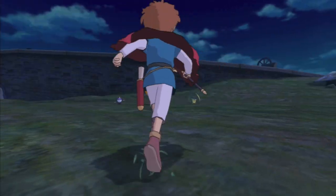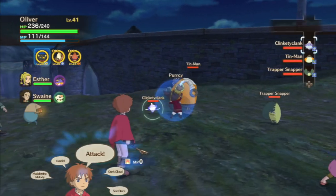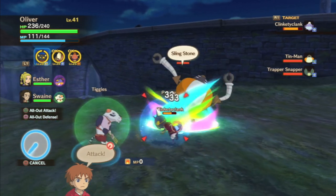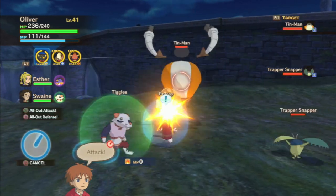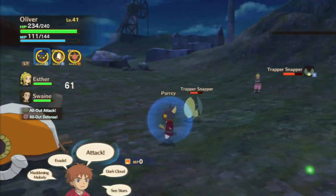The combat in Ni No Kuni is a twist on Pokemon's turn-based combat — it's what Pokemon fans have been looking for in a console game. You choose between using your pets to fight for you and casting spells yourself. Both you and your pets level up, and you share health with whichever pet you have active, which forces you to think strategically when swapping between the rock-paper-scissors mechanics of the monster group.